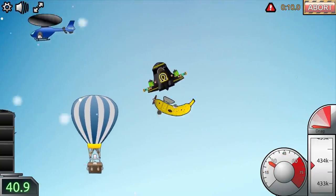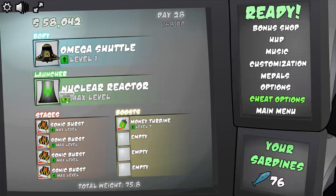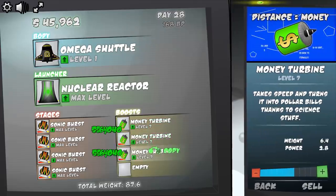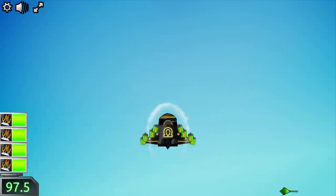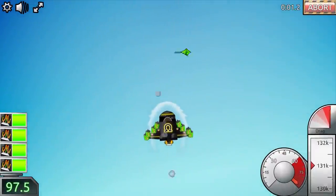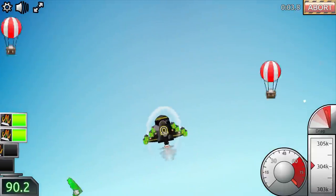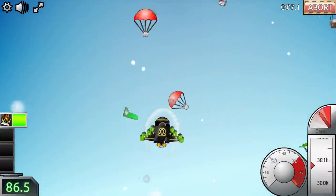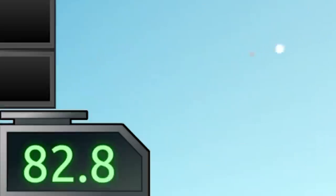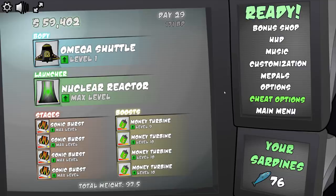Not only did I launch as high, I launched higher and broke 400,000 — 434,000 if you want to get exact. If I want more weight, shouldn't I remove my dark matter and make my nuclear reactor max? And add money turbines just for better profits? I think I honestly weigh twice as much now, so I should just knock obstacles out of the way. You can see that they don't spawn in — but I'm getting flipped upside down. My speed is locked at 80 now.